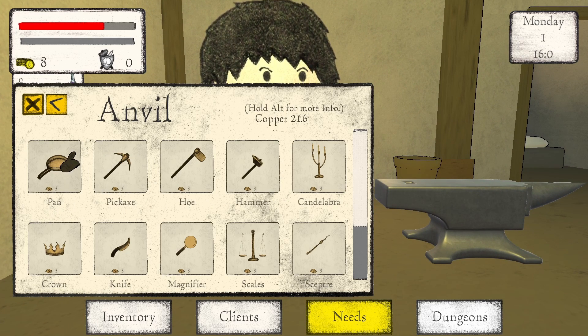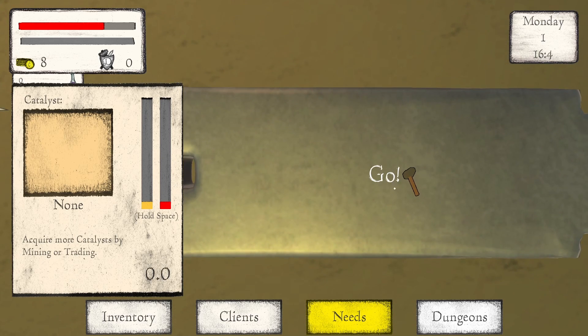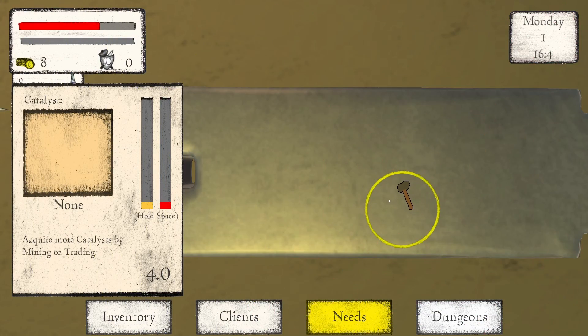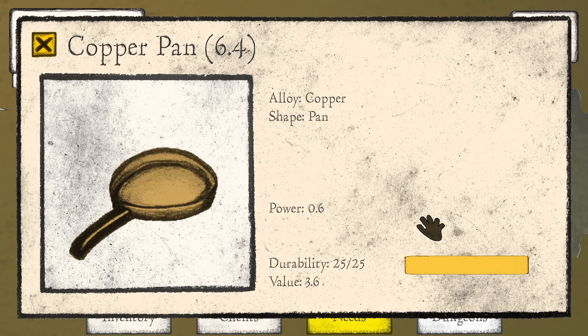I have 21 copper, it takes three. Go — hold space. Release? What do you mean hold space and release? Did I do it? I feel like I made the pen — did I not?